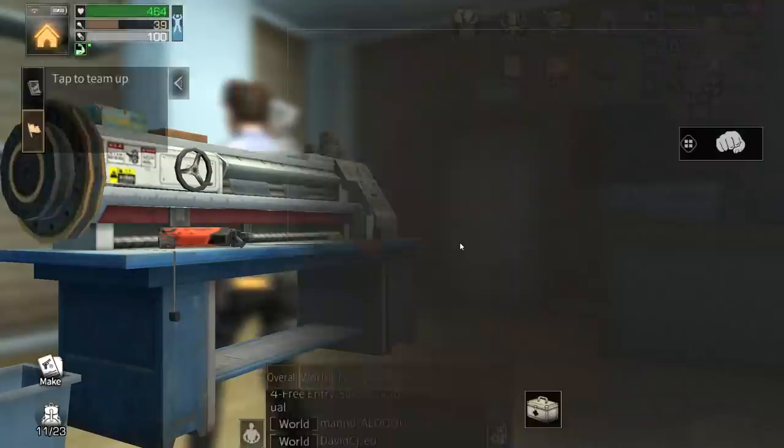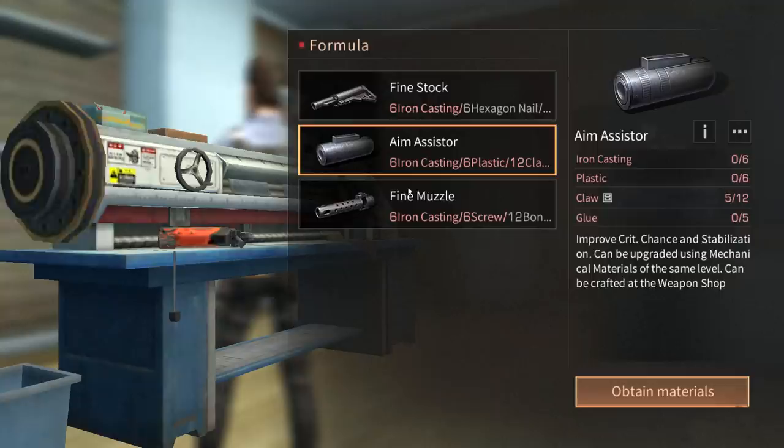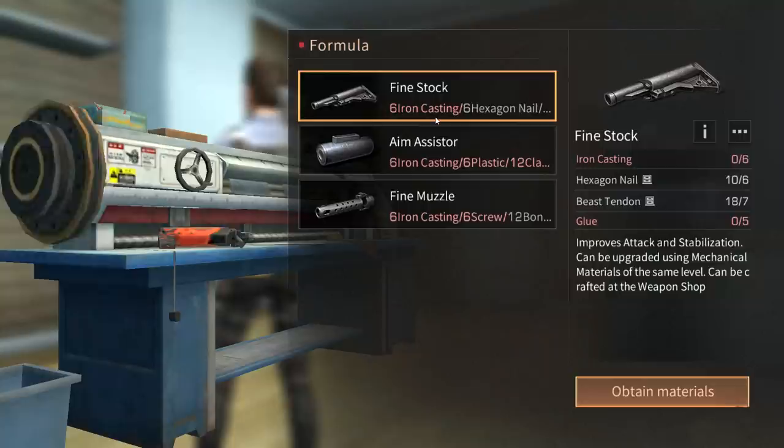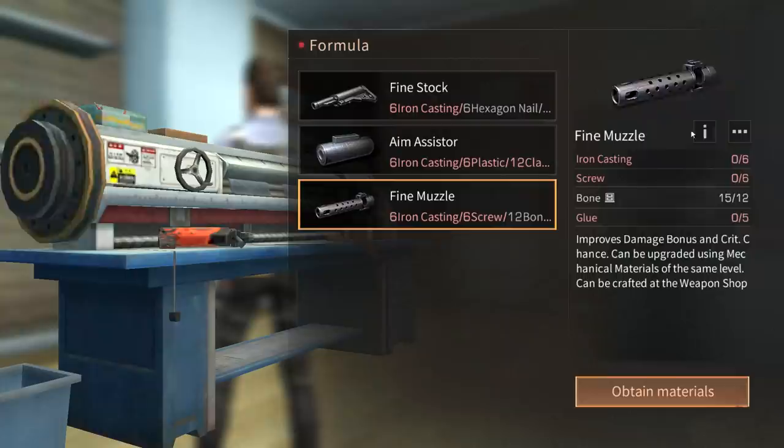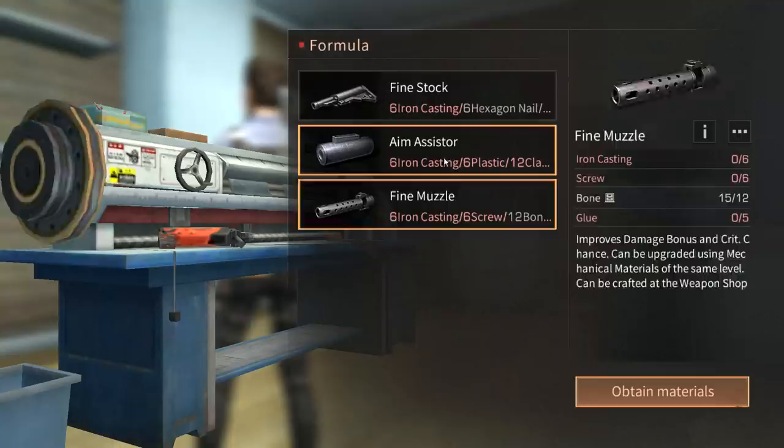This is a fine stock, five stars — this is the best modification. You should always modify the fine stock first; the other modifications come last. The highest priority is the fine stock because it gives you damage and improves your gun stability. It gives attack power, recoil down, reduce scattering, critical chance, and damage bonus. So it goes: fine stock, fine muzzle, then aim assist — that's how you're supposed to build it.